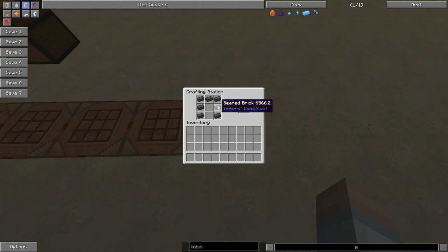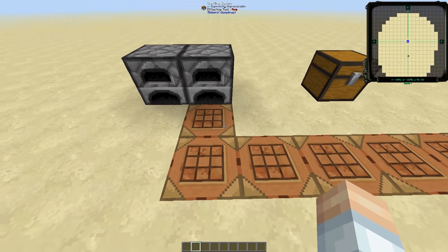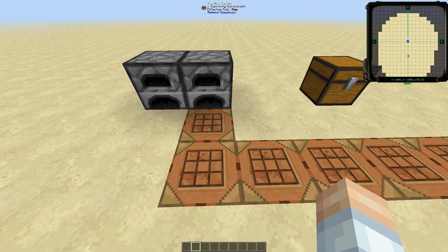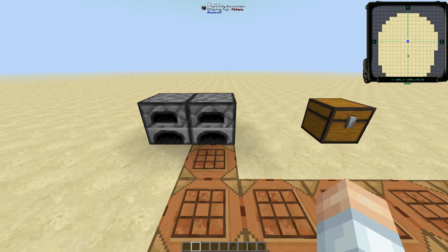Now I've been talking about seared bricks — how do you get those? You have to smelt grout. There are two types of grout recipes. The first: one clay block, four pieces of sand, and four pieces of gravel gives you eight grout. Alternatively, divide that by four — one clay ball, one piece of sand, and one piece of gravel gives you two grout. You smelt the grout in a furnace and one piece of grout gives you one seared brick.